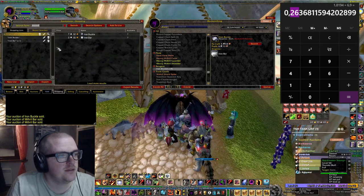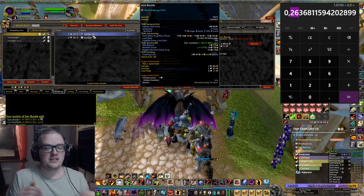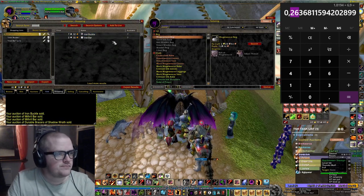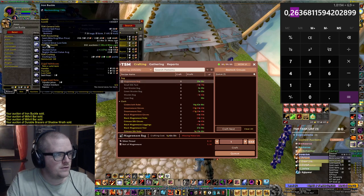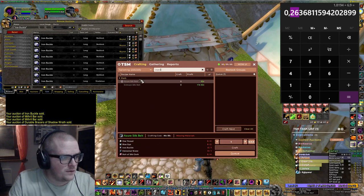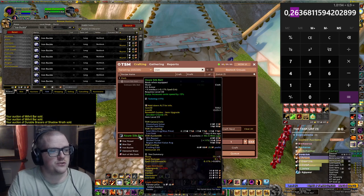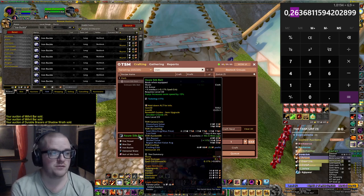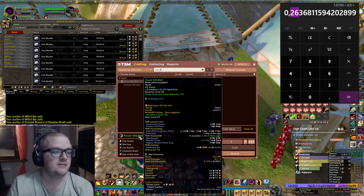Let me show you one of the easiest crafts you can do — the iron buckle. They sell constantly. What I love about having it paired with tailoring is that tailoring needs the iron buckle for a lot of crafts. You need it for the crimson silk belt and also the azure silk belt. The azure silk belt actually sells because people use it in STV if they want to get away from someone in the water. So they do sell.